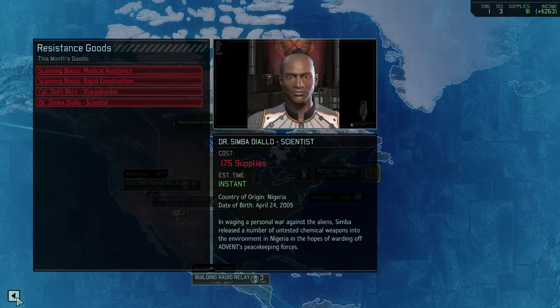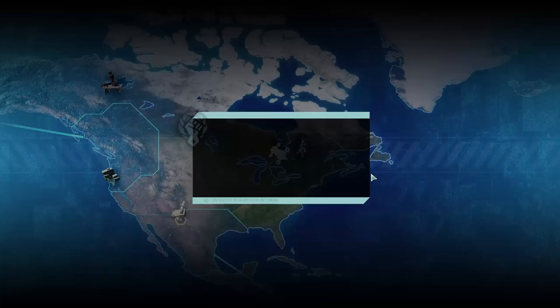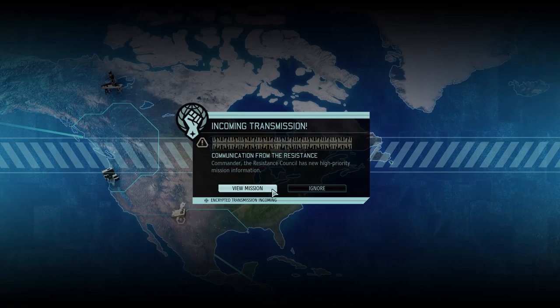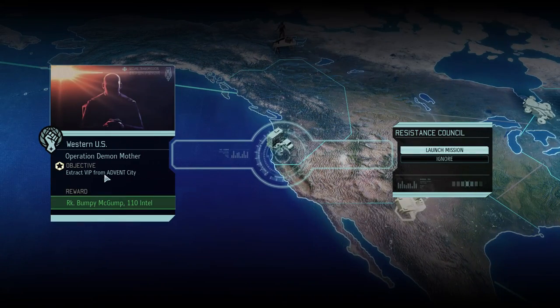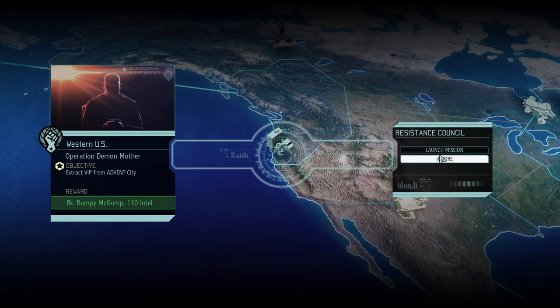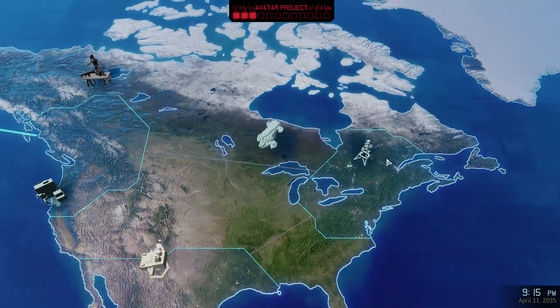I forgot about the scientist — oh god, I could have gotten another scientist. What have we got? Operation Demon Mother, which allows us to get Bumpy. Didn't we have Bumpy? Yes, we did! Oh god — we have to rescue Bumpy! We have to go and rescue Bumpy.